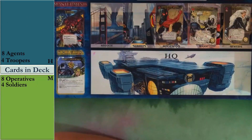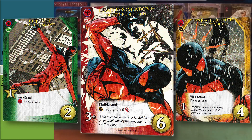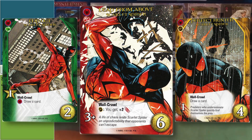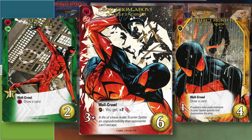Next up is Scarlet Spider. He's not a traditional Spider-Man hero — he doesn't do the 'top deck, if it costs two or less, draw it' kind of thing. He brings Long Perfect Hunter, and while it only gives you one damage, he does have Wall Crawl, which is great — you can get the effect immediately and it draws a card, replacing itself. That's absolutely invaluable. Leap from Above deals five damage, which is pretty amazing.